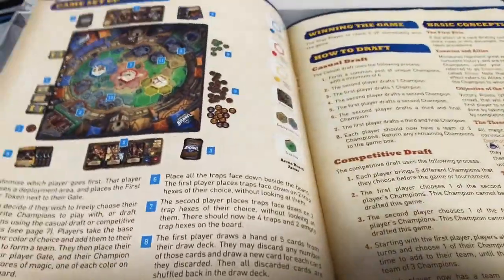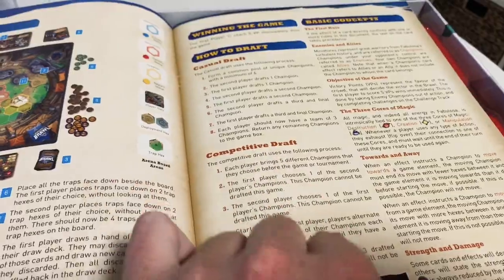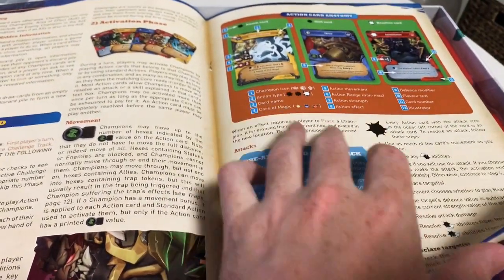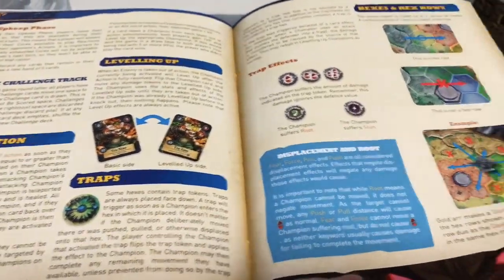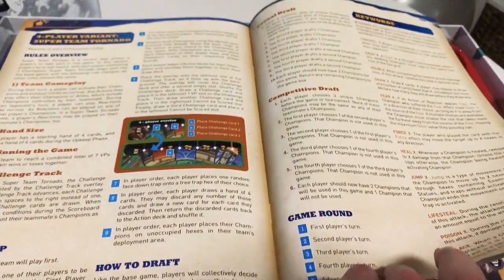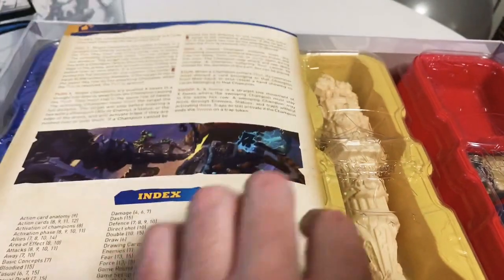The rulebook covers different ways to play — a casual game or a competitive draft game. There's a breakdown of player turns and cards, with lots of explanations and diagrams. You can put traps around the objectives. There are also drafting game rules and a four-player variant called Super Team Tornado for 2v2 play.